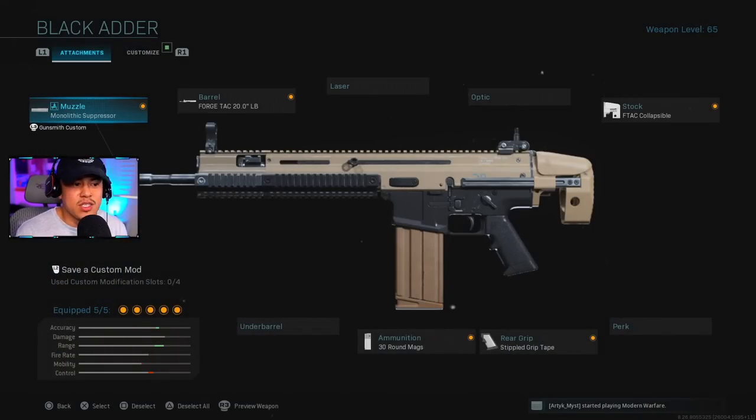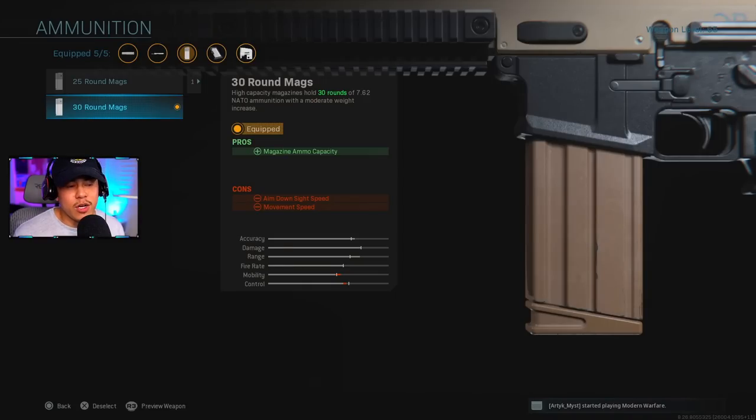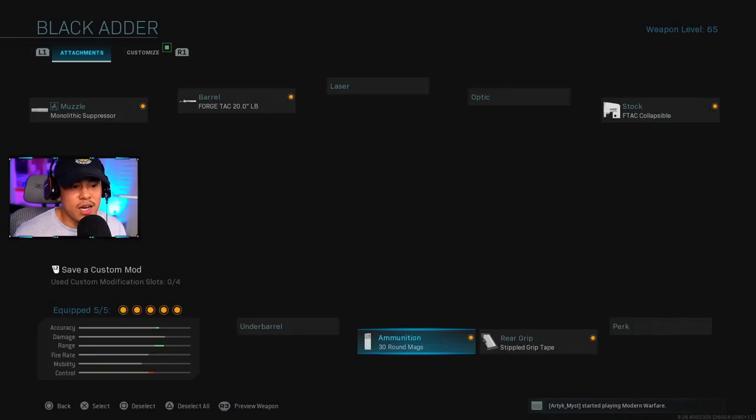Next up, the SCAR — another hugely underrated weapon, more for advanced players since it only has 30 Round Mags and requires extreme accuracy. For the muzzle, Monolithic Suppressor; barrel, Forged Tac 20; stock, Collapsible Stock to help with the slow aim-down-sight speed; rear grip, Stippled Grip Tape for ADS speed; and 30 Round Mags for ammunition.